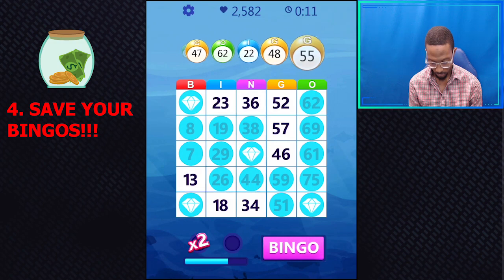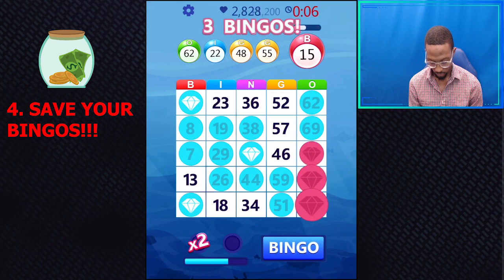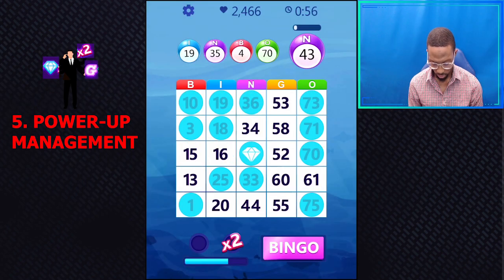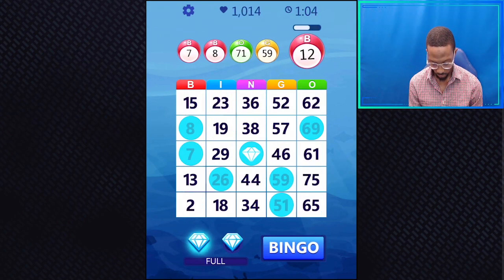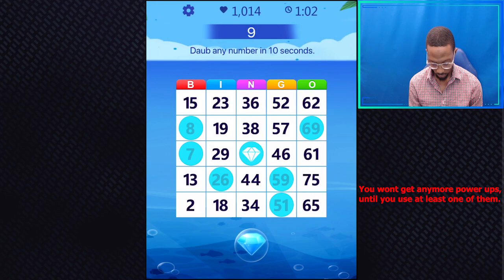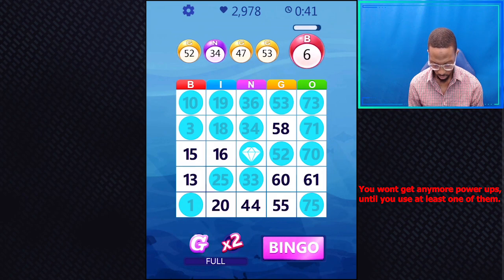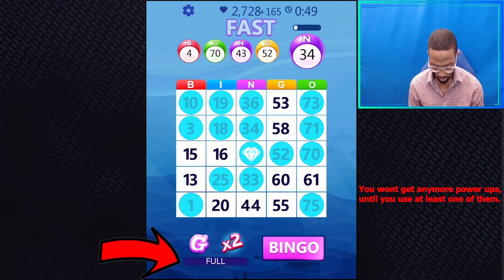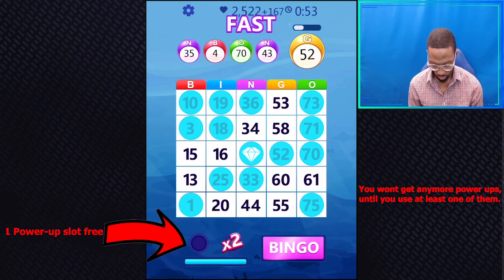Number 4: Save your bingos until close to the end of the game, mainly because you gain more points — especially if you combine your bingos with the 2X power-up. Number 5: Power-up management. Make sure you don't use all your power-ups too fast before the end. It's best to use at least one at a time and save one for the last 30 to 15 seconds. If you don't use any, your power-up slot stays full and the game won't give you more power-ups until a slot is free.